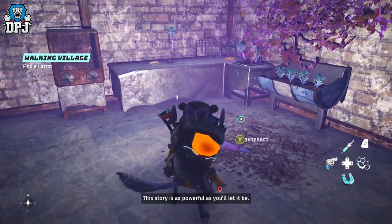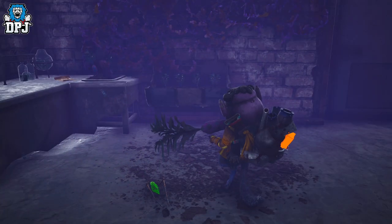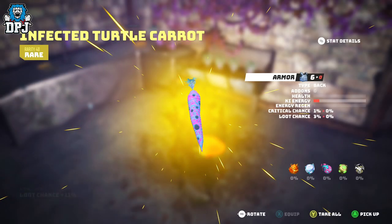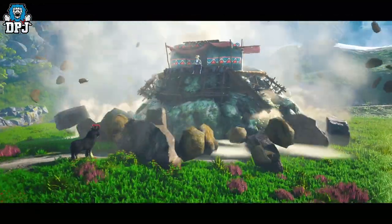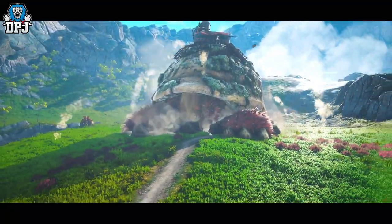Once you have taken them out, you progress and grab this golden carrot in the next room. From here you then have to return to Chubsa. Once you return to him, you'll understand why this quest is called the Walking Village. For me, I had to jump off the platform for things to settle back down, but if you just leave it a minute or so it will do it itself.